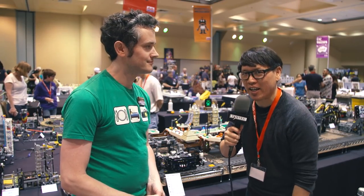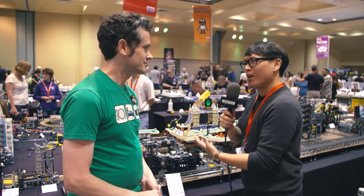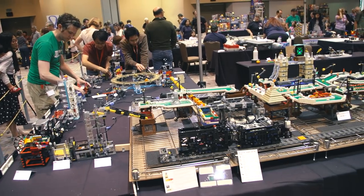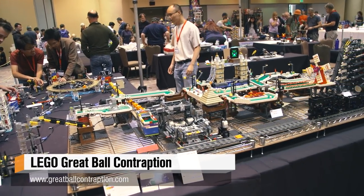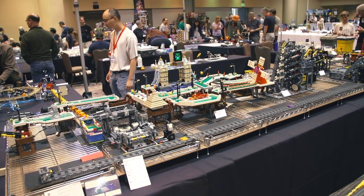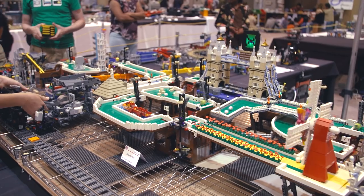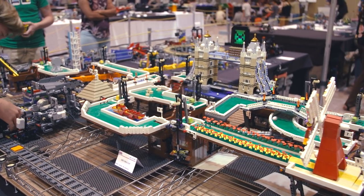Hey everybody, it's Norm from Test It. I'm here at Bricks by the Bay 2019 with Laurie, who's one of the people who's brought a collection of modules. This is Lego Great Ball Contraption. There are around 46 modules on the table and they can range in size — it really depends on the individual builder. For example, we've got this mini golf behind us, which is actually a collection of nine individual modules.